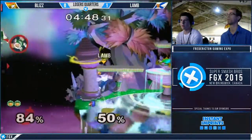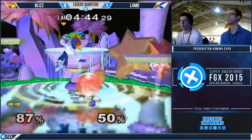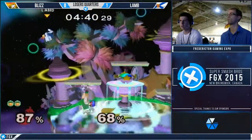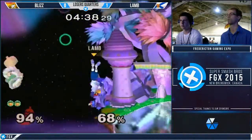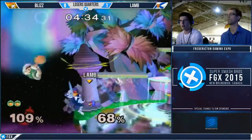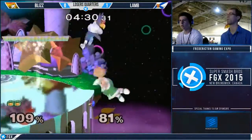Good counter hunt — didn't quite get the follow-up. Nice escape — he almost got the ledge canceled. Nice escape from that. Just a little bit away from the ledge cancel — shot him on the platform. Didn't get punished anyway. I think Lamb might have anticipated the ledge canceled action. Beautiful sweetspot — that was great.